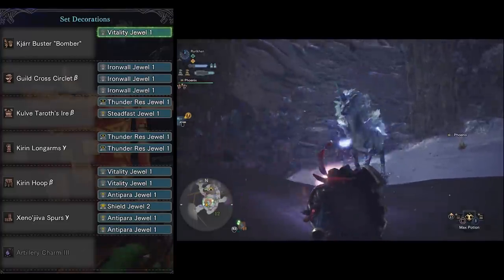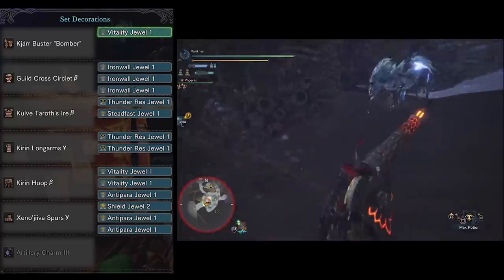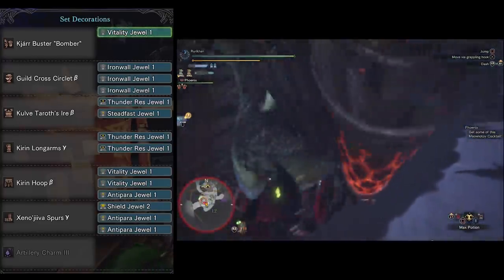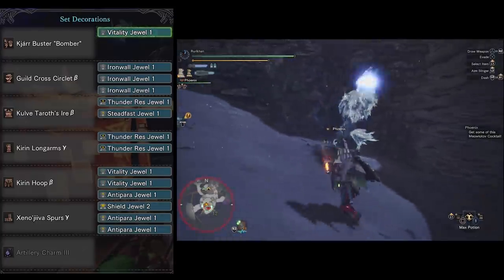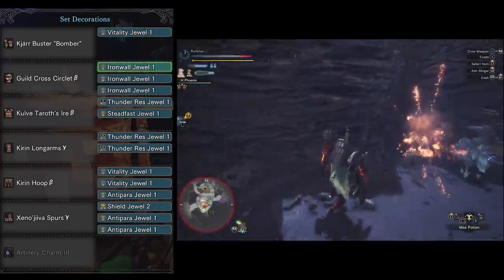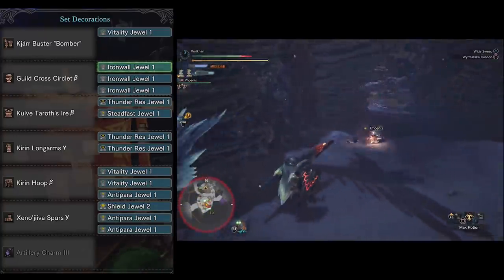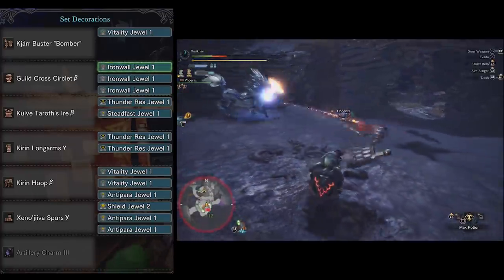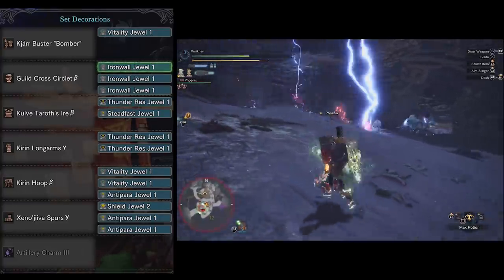Moving right along, we're going to take it to Arch-Tempered Kirin. Even in the footage I died using this set, because Arch-Tempered Kirin is just completely ridiculous — it requires a lot of practice even with a proper set. For this fight we're using the Kiar Buster Bomber again with a Vitality Jewel. Then we've got Guild Cross Circlet Beta, stick it full of Iron Wall Jewels. You really need to get three Guard and Artillery on this set, otherwise you're going to be bounced back constantly.